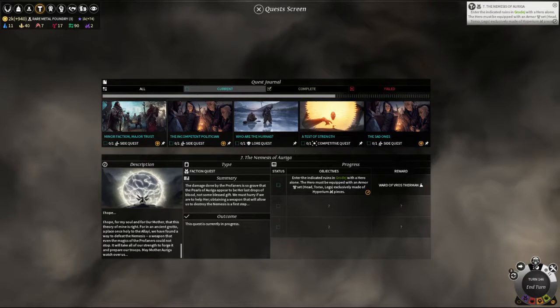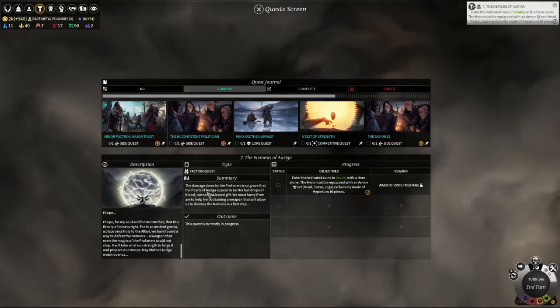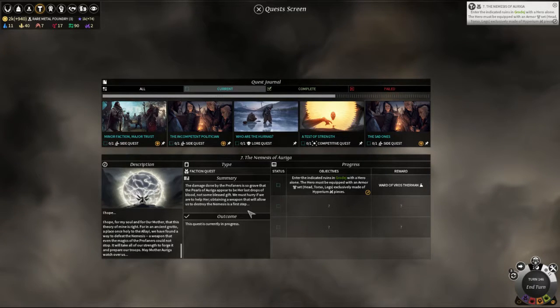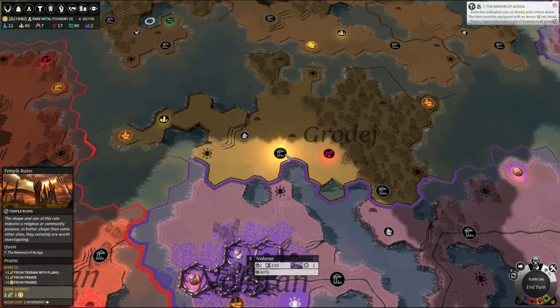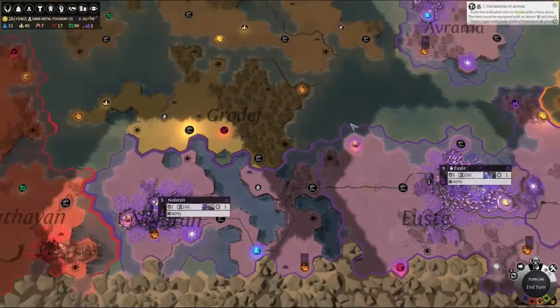Hello ladies and gentlemen, I'm the Marmissette. We're back playing Endless Legend with the quest of the LIA. The damage done by the Mofenus is so great that the pearls of her Riega appear to be her last drops of blood — not some blessed gift. We must hurry if you are to help her. Obtaining a weapon that will allow us to destroy the nemesis is the first step. So our primary quest is to go to a set of ruins with a set of armor made out of Hyperium. There's the ruins — nice and close nearby. We'll certainly be able to get to that without any immediate problems; it's just right there.